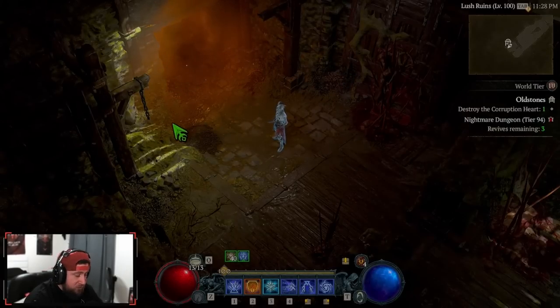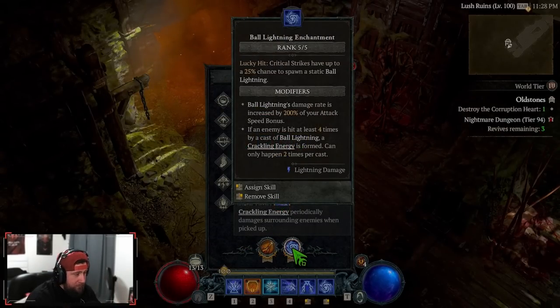In our enchantment slots, we have Firebolt, but we're also running Ball Lightning enchantment. This gives us a chance to spawn another Ball Lightning — more and more ball lightning — so we don't have to spam every single one manually.